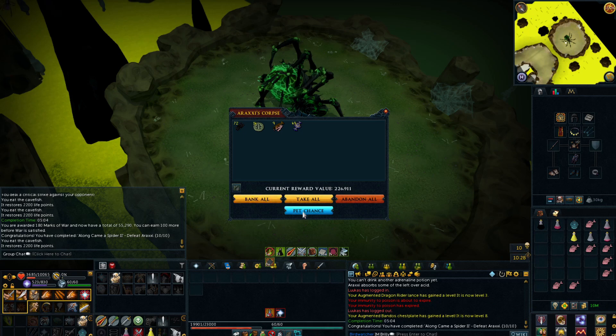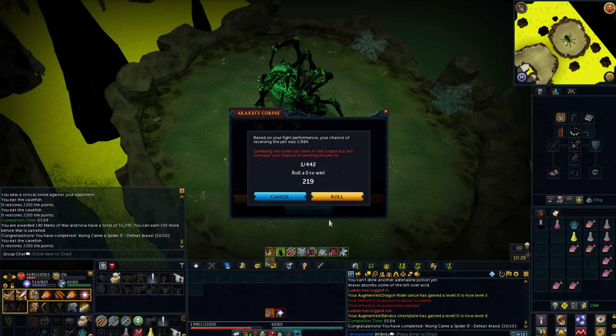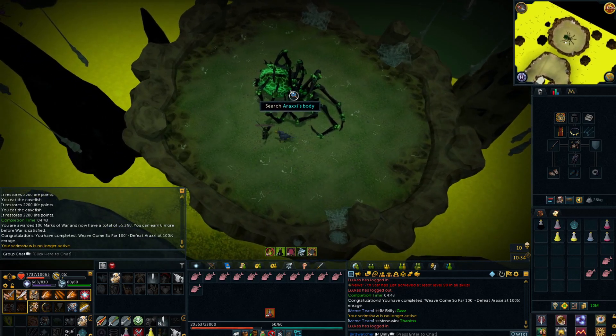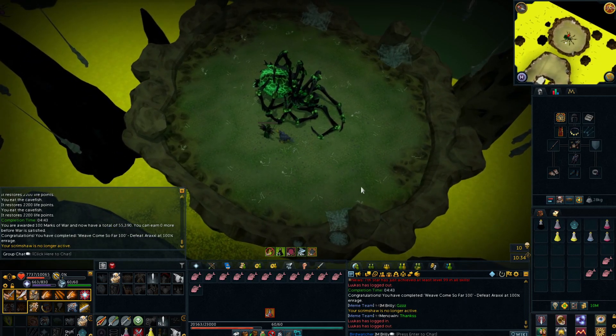Shall I pet chance it? Yeah, let's pet chance it. Roll it. Okay, we didn't get a pet. Oh well. So that is my 100% enrage kill done. That one went a lot better than the last one, a little bit less sketchy. We'll see what we get from loot this time — magic seeds. Junk again. Lovely.